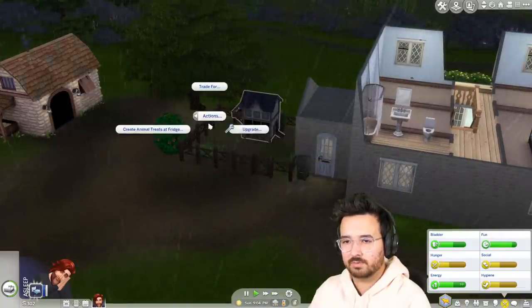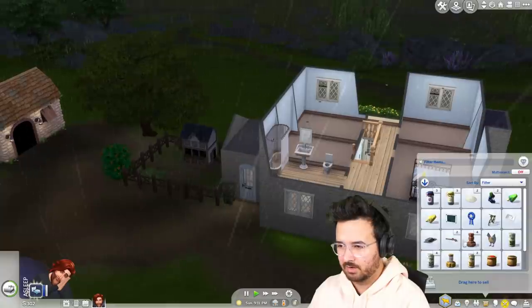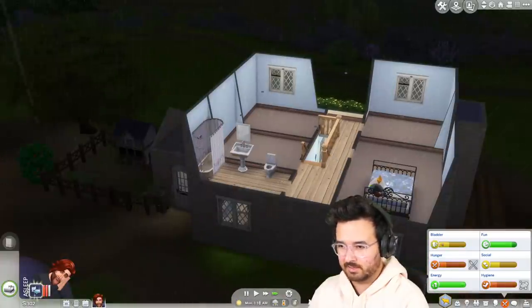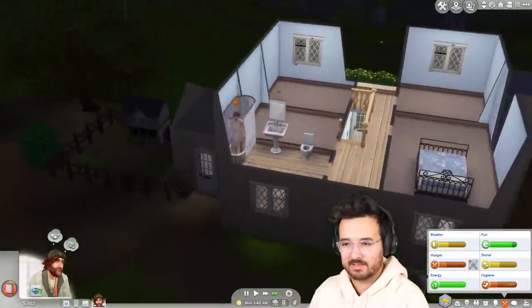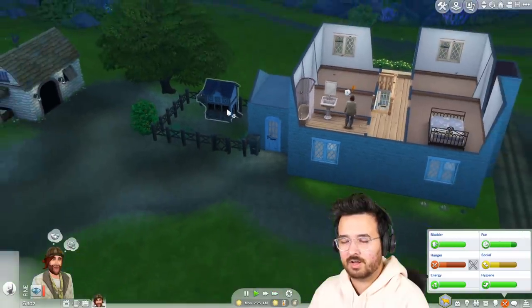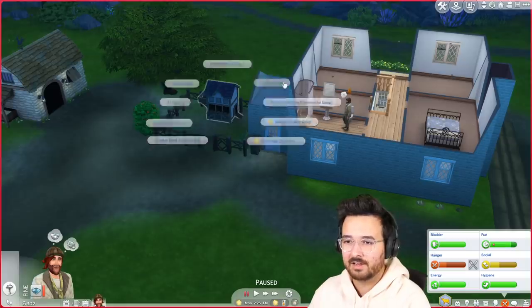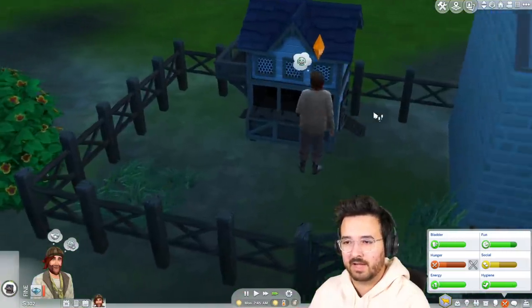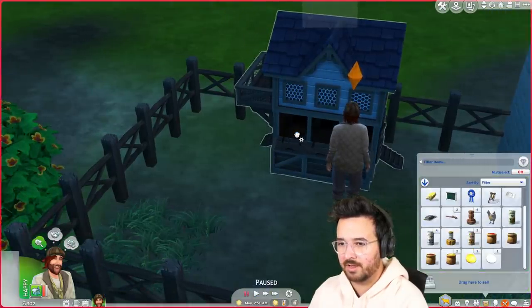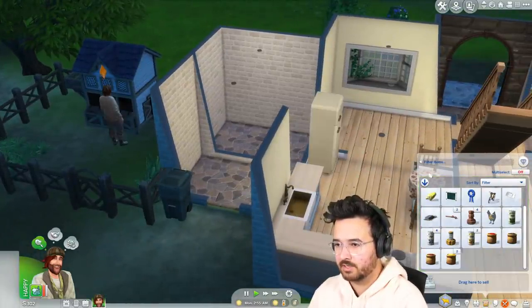I need to upgrade this coop but I need two upgrade parts and we've only got one. We'll have to help more people out with errands. It looks like we're going to wake up around 2 a.m., which is fine because we're up by 5 a.m. for the chickens anyway. I'm gonna need another rooster. We might have hatchable eggs — these might be the last batch. Let's check — one hatchable! We've got one hatchable egg. I'll put that in there and then we should get another chicken soon. All these other eggs I should put in the fridge.